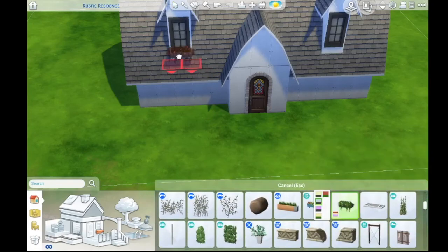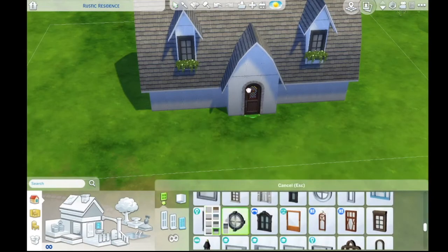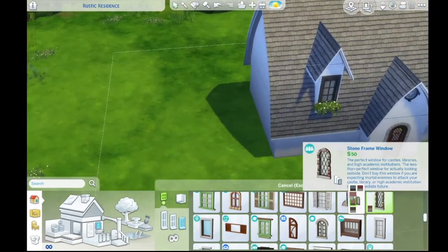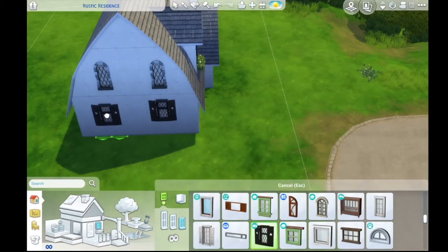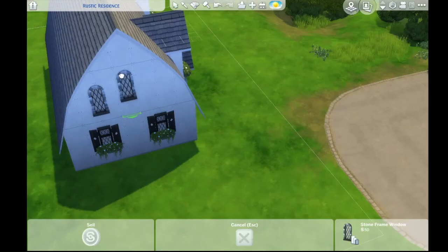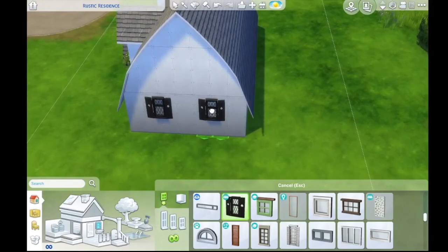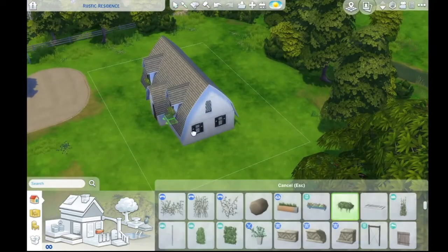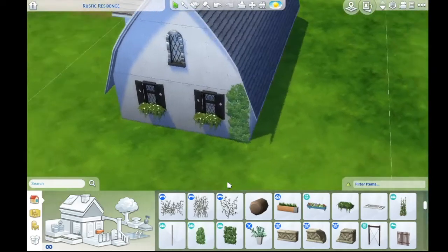I was looking on Google at some fun vibes and I saw something similar to this that I got the inspiration from. It has like the tall roof, kind of curved and stuff. I built it in Windenburg because I love the little European vibes of that town in the Sims. I used a lot of windows from Get Together because they really have that vibe — like the cottage vibes.